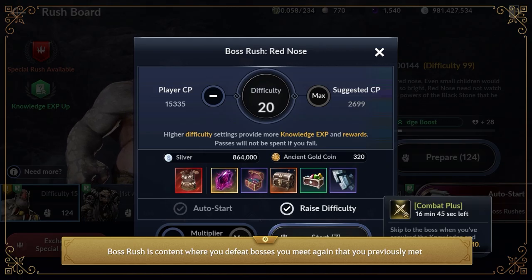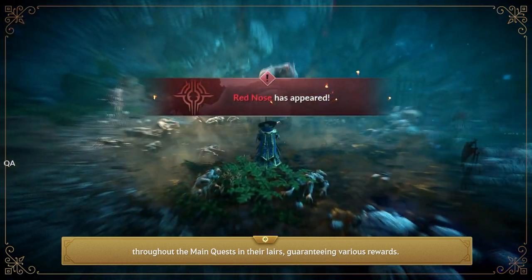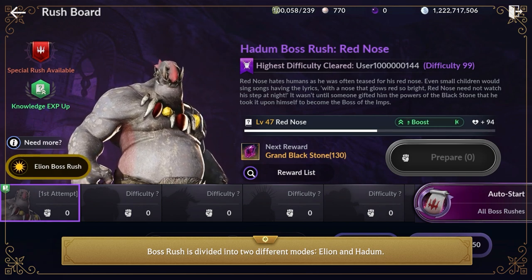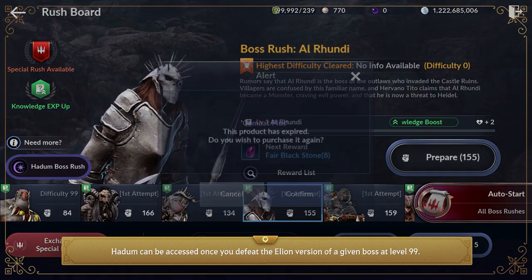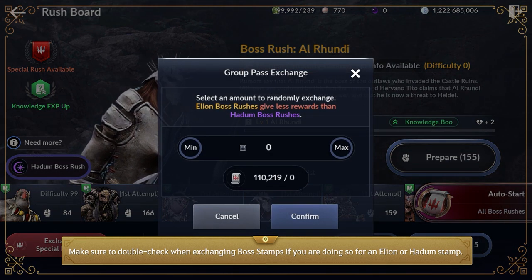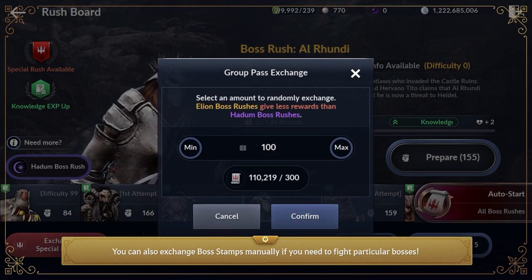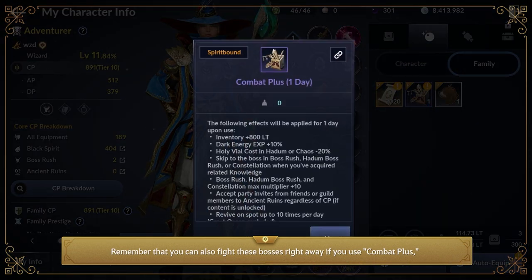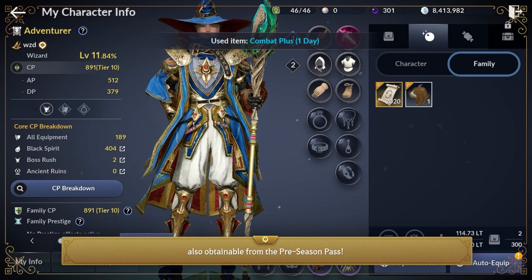Boss Rush is content where you defeat bosses you previously met throughout the main quests in their lairs, guaranteeing various rewards. Boss Rush is divided into two modes: Alien and Hadoum. Hadoum can be accessed once you defeat the Alien version of a given boss at level 99. Make sure to double-check when exchanging boss stamps whether you're doing so for an Alien or Hadoum stamp. You can also exchange boss stamps manually or fight bosses right away using Combat Plus, also obtainable from the preseason pass.